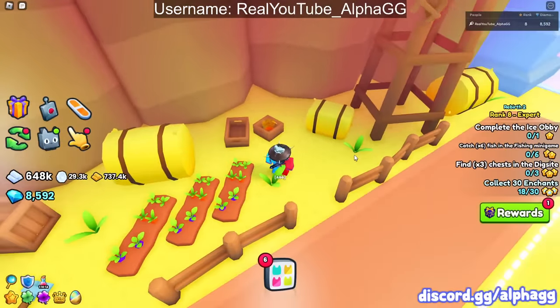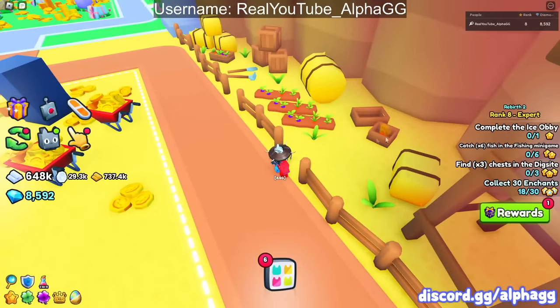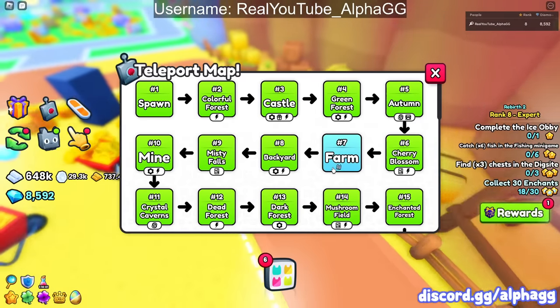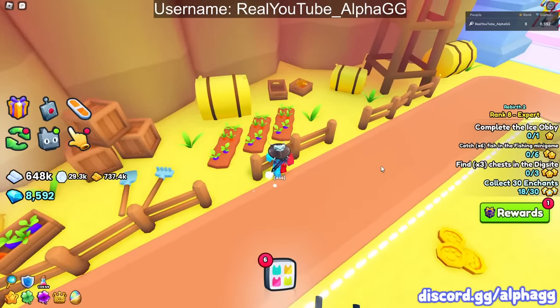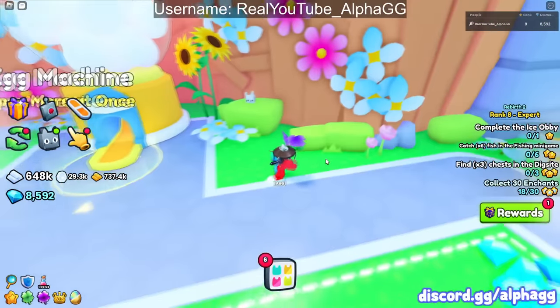We're in area seven now, the farm, and there's a relic over here on the right side in this little basket. So far, we've got seven areas and seven relics, but not every area has a relic, and some areas like the first one have multiple.